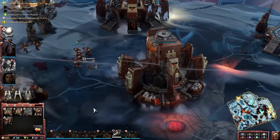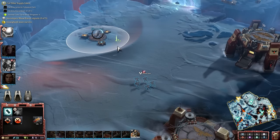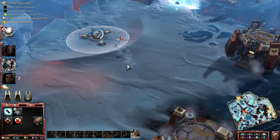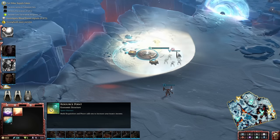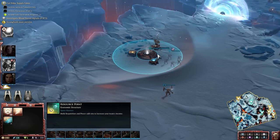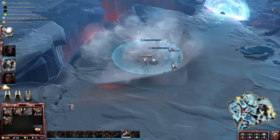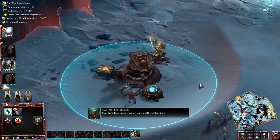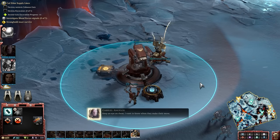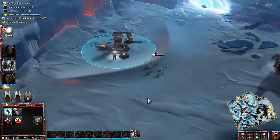Speaking of resources, capture points are making a return — think more like Dawn of War 1 than 2. Each point has a different set of nodes surrounding them, so after capturing a point you can build upgrade modules on each of the nodes, upping your income. Some capture points are more valuable than others due to the different nodes and number of nodes attached. The two different nodes are power and requisition points, which are staple resources in Dawn of War. You won't need to build more power generators anymore — just take and hold territory. Much like past Dawn of War titles, you can upgrade these resource points through research and add a listening post to help defend your territory. These add turrets that'll blast away any Xenos that get too close.